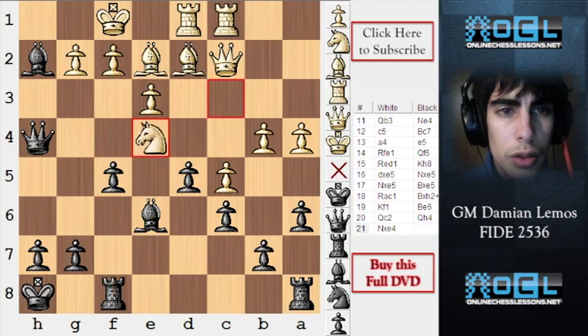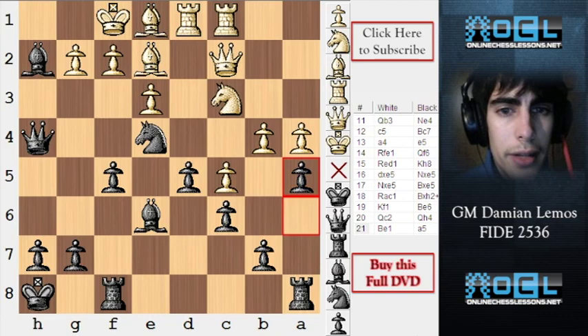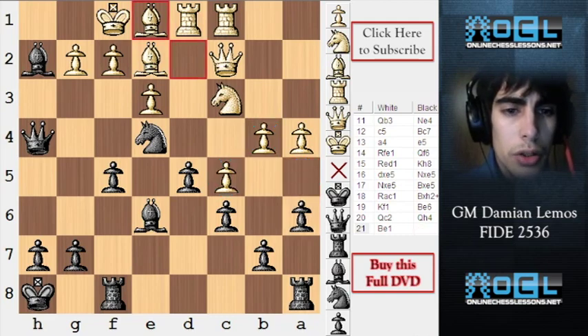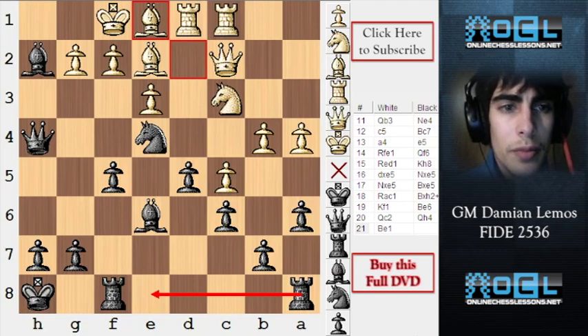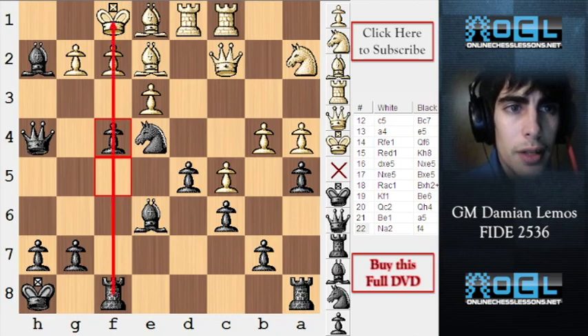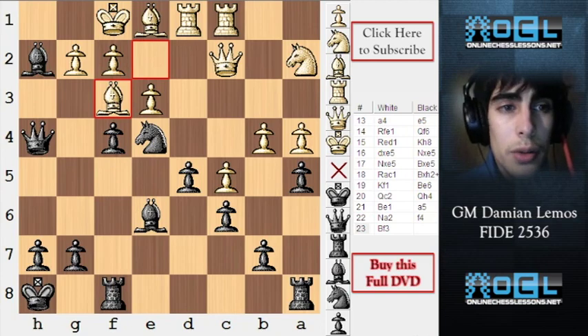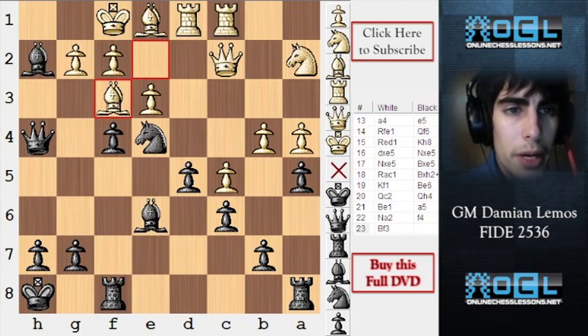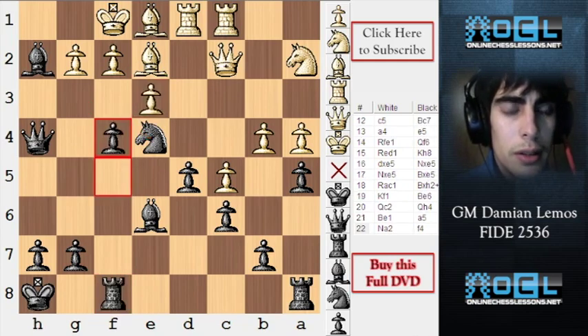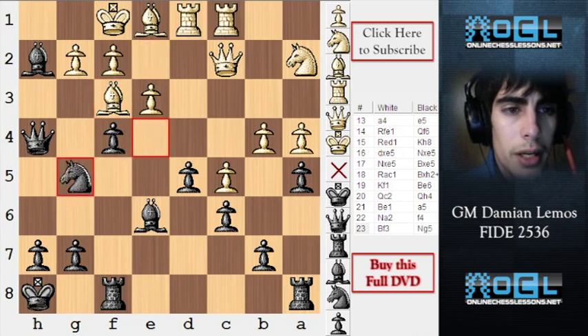White plays Be1. If he takes, we open the F file and are mating him pretty soon. Black plays A5, destroying his pawn structure. We can also bring more pieces to the center and one day push F4 — this should be over soon. White plays knight A2 trying to hold his queenside. F4 should be doing it — we have a big attack, the king is too unprotected. White tries to close with bishop F3. Knight G5 should be winning — his king is hopeless.